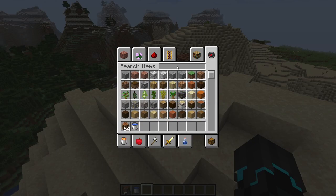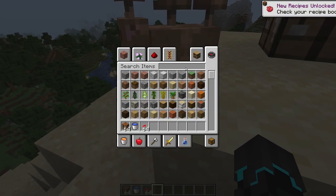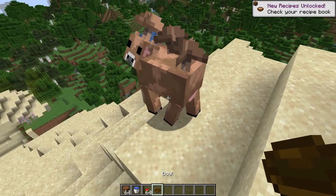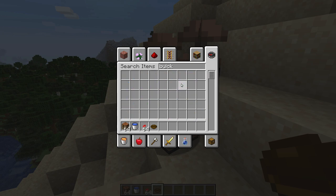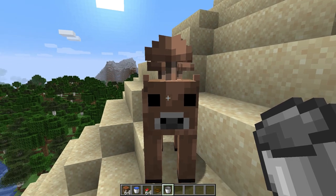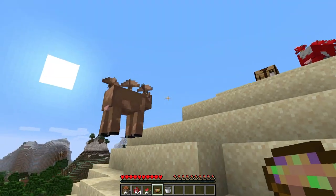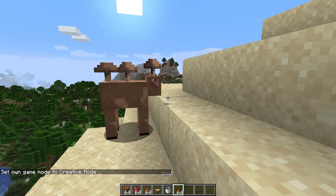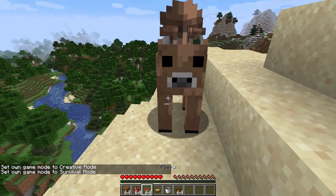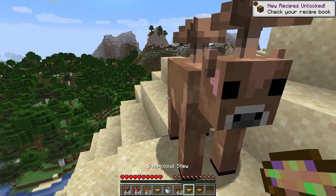They can be fed flowers to then be milked for suspicious stew. I'll take a bowl and right-click it. It turns out you actually have to be in survival mode in order to do that. There we go — I have some suspicious stew. It does not look like something I want to eat. There is a thing to note: you can only do it once after you have fed it with a flower. I don't know if it's always going to be just one flower or if it will take multiple sometimes. As you can see, it will only give it the first time.